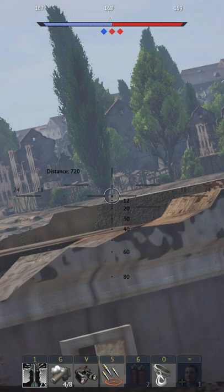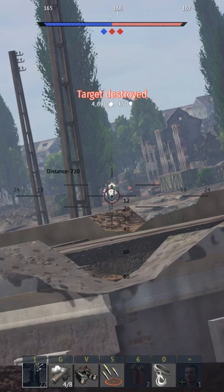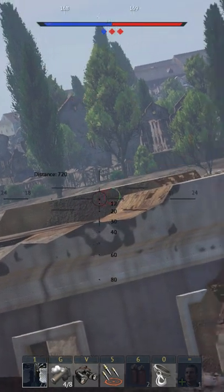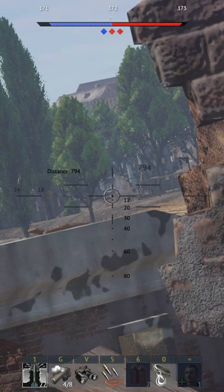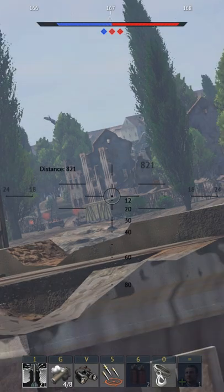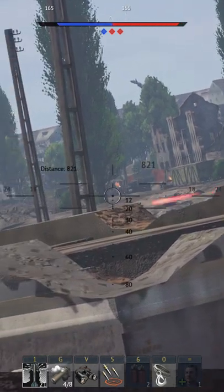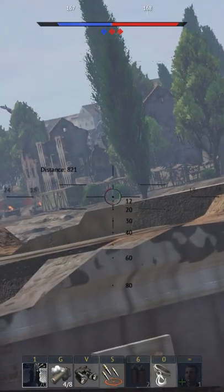It's called wallet tier because braindead wallet warriors — or rather players who are trying to spend money to make up for their lack of skill — clutter up the matchmaking at these BRs. Matches here aren't determined by the skill of the players on each team; rather it's whose team has the least amount of people that will leave after one death. All of this just leaves a bad taste with some people, who in turn refer to this as wallet tier.